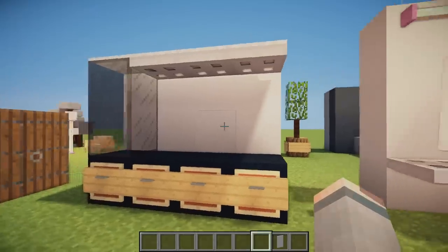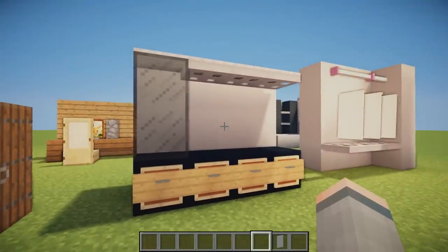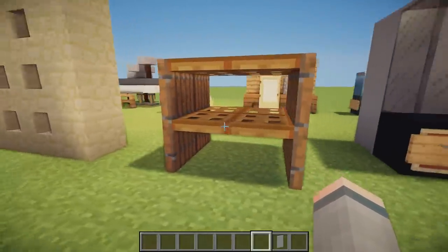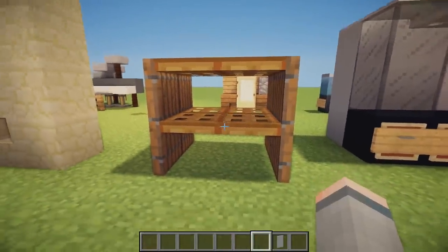Next we have a cool entertainment unit using signs, item frames, and carpet that look like drawers. We then have an awesome shelving unit made out of doors and trapdoors placed together to look like shelves.